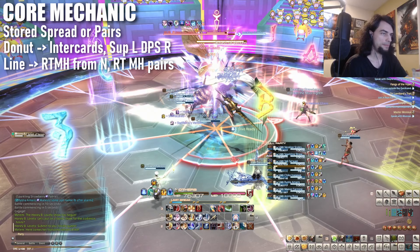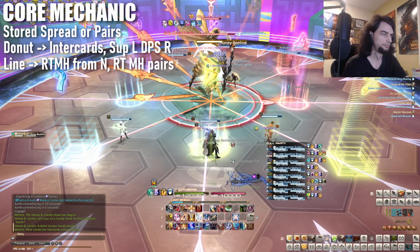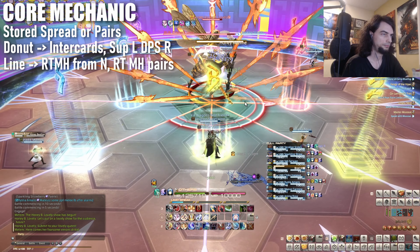She'll then follow up with whichever mechanics weren't picked. For the line, have one light party to each side, then simply run in. For uptime's sake, the order from the north should be R, T, M, H — with R, T and M, H paired up if necessary. Honey's tank busters also come in stack and spread flavors. Feel free to invuln stack busters as desired. There's nothing to cheese this time. The spread variety fires off quarter-room cleaves, so point them north where they belong and take care not to clip each other or the raid.